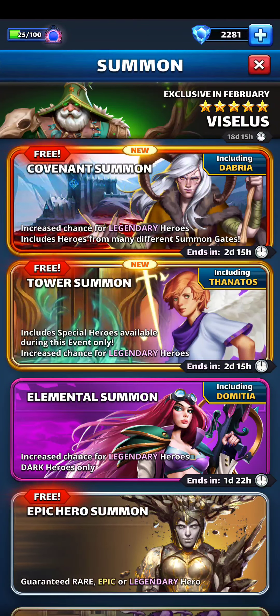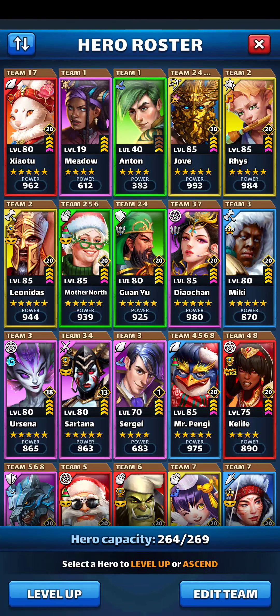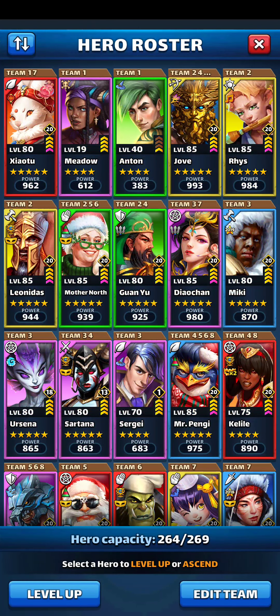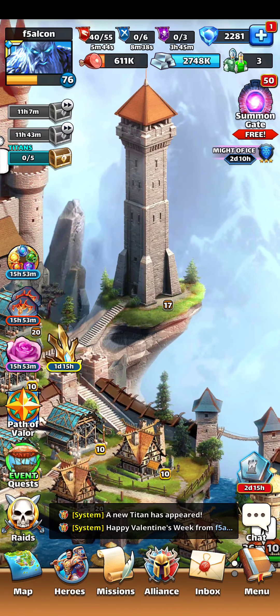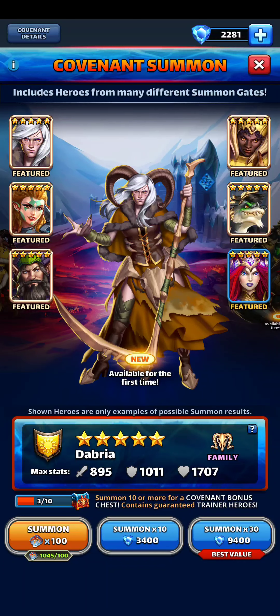I'm almost done with leveling Zhao Tu. I did use some golden emblems to get the talents up and I need five more. It's already limit broken. I just need five more levels on her. Right now she's on my defense — she probably isn't a defense hero — and I'm going to start rotating my defenses to try to avoid getting people nerfed. Let's see how these summons go.